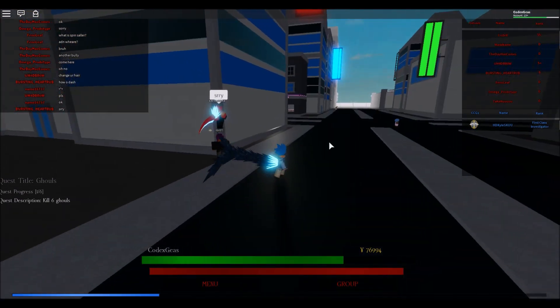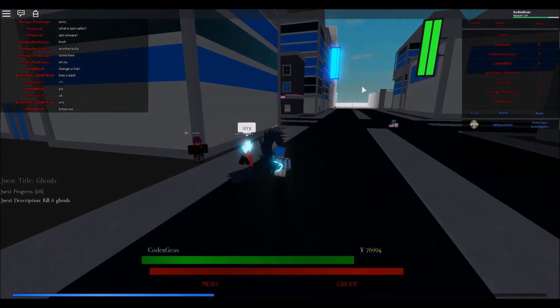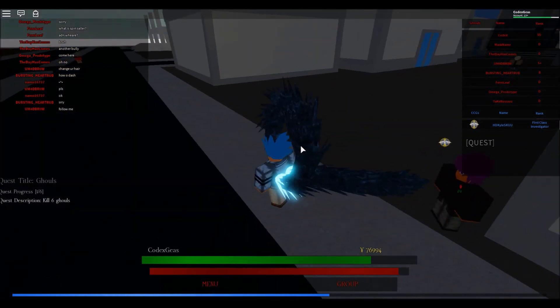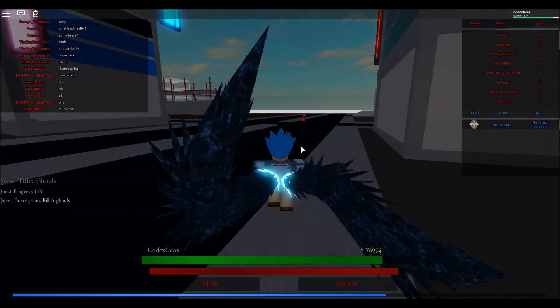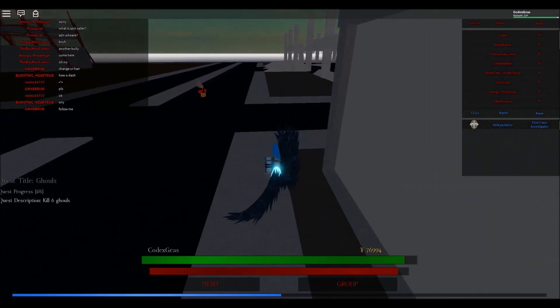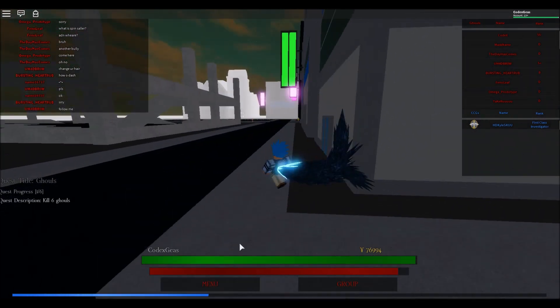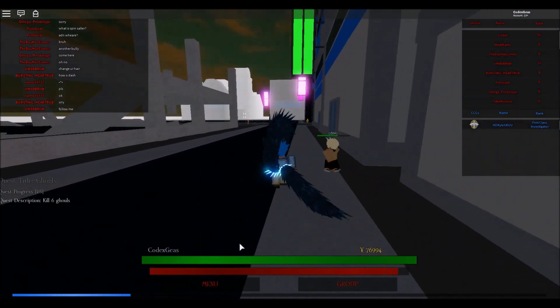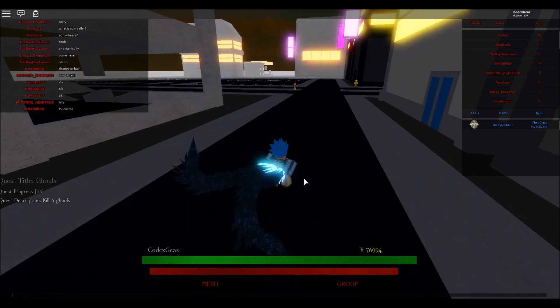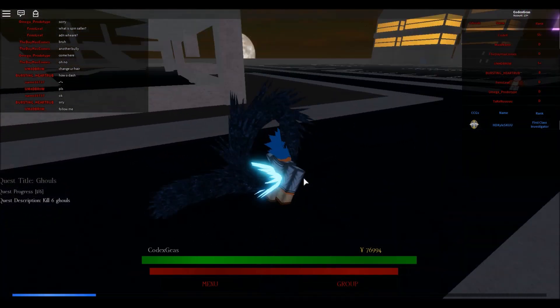If you want to go to the CCG area, just go straight right there. Now let's go to Eto. Eto's not here right now, so we'll see it later.